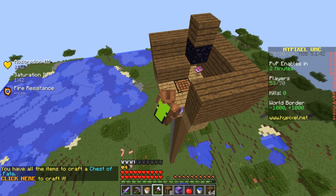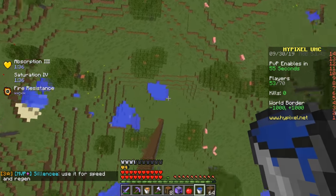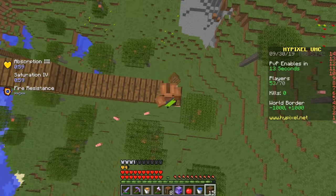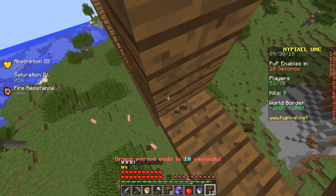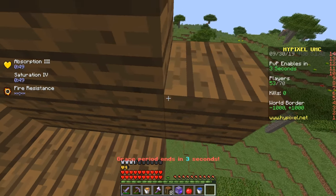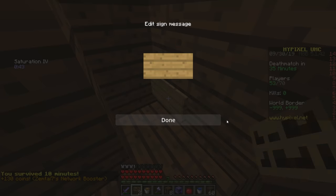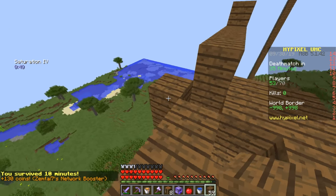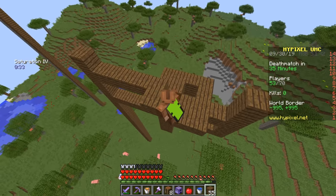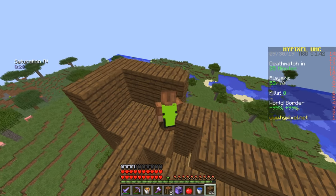Now what we can do is build our sky base. I don't want to build it this high at all, I want to build it a lot lower. Oh my god that was a bad idea, but doesn't matter — we're gonna build it a lot lower. We can put the little crit-out area here and that should be good. This is gonna actually take so long to build. Let me put a sign there. Yeah, this is really gonna take me an abnormal amount of time to build.